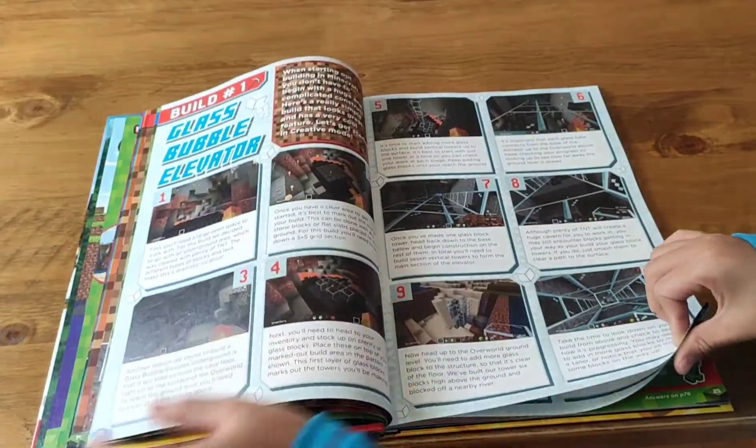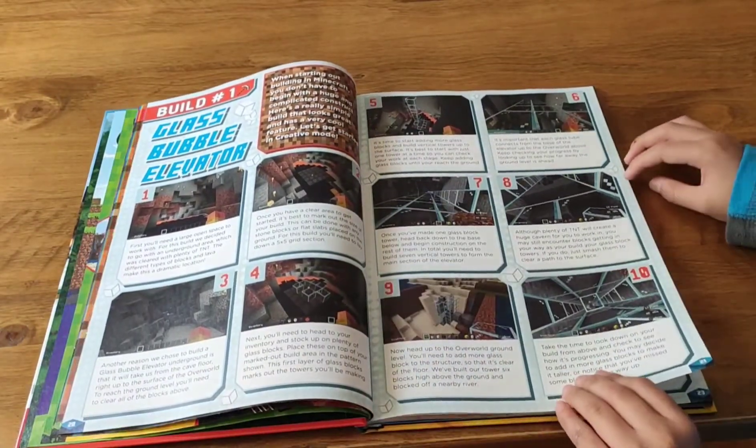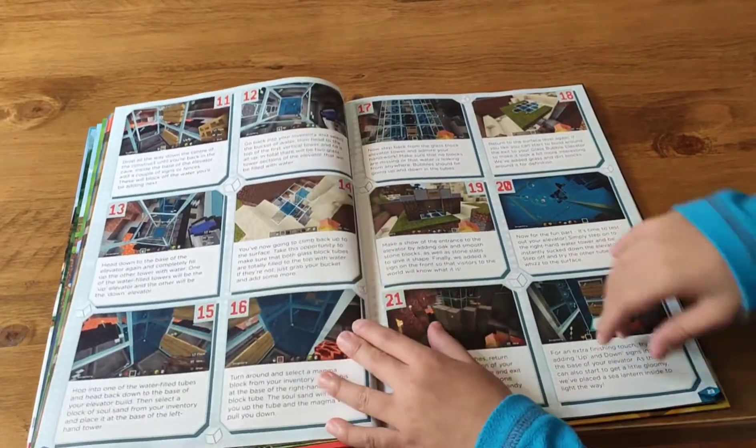This is the glass bubble elevator. I'm going to show you how to make the base. This is the water underwater base.